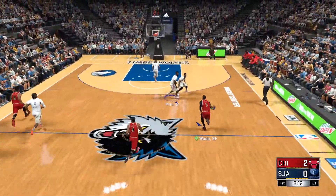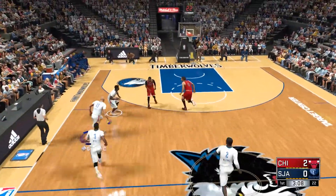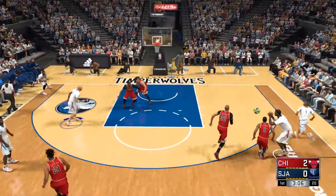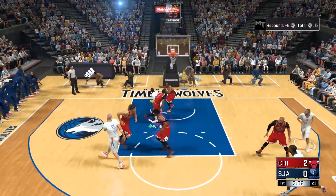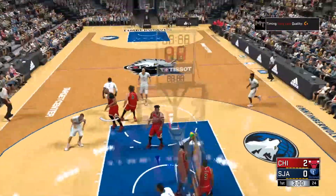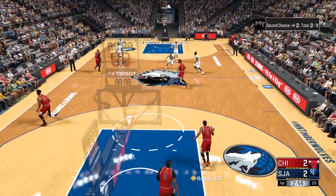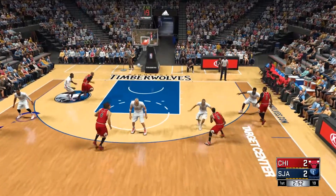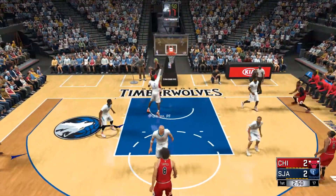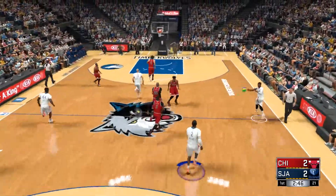Here's Parker inside, here's Gortat. Good D by Lopez — you have to love that tough interior defense. He's constantly making his presence felt around the rim. The offensive rebound — Wade lays it in without an inch of room around him. If you battle for the offensive rebound and come up with it, you're guaranteed a high-quality shot on a follow just like he got there.